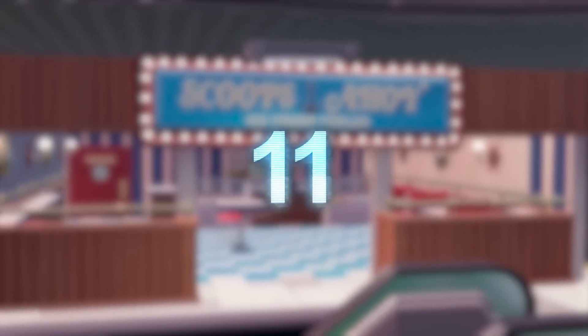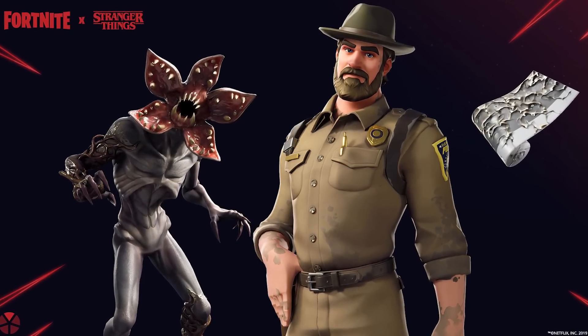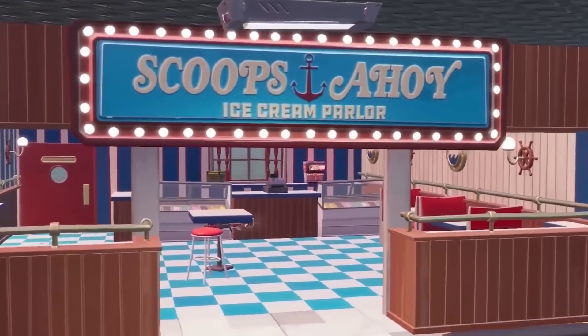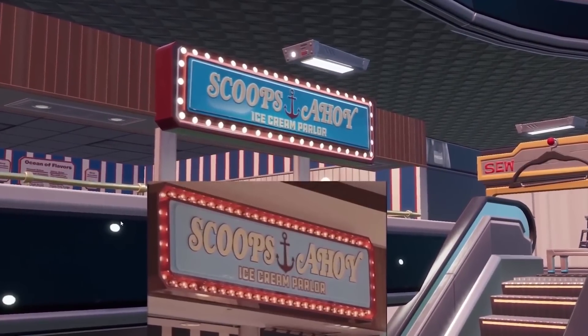The Scoops Ahoy Easter Egg. Before Fortnite Stranger Things was a thing, all we had was a really cool Easter Egg in Mega Mall — the ice cream shop from the show added to the game in the form of Scoops Ahoy. While some people didn't notice it at first, everyone suddenly realized that Fortnite had added a Stranger Things Easter Egg and freaked out. It was also a decent place to loot.